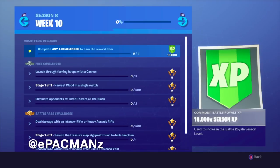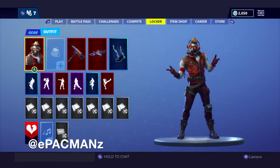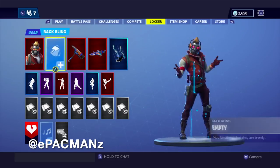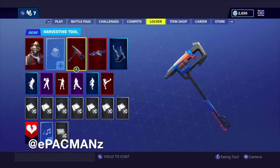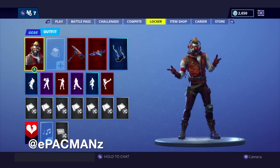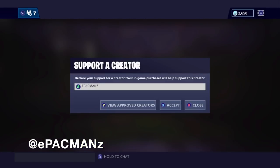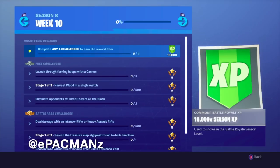Just before we get into the challenges, I do want to mention the item shop. I was able to get Star Lord, as you guys can see here. He's the second Avenger released — he's part of the Guardians of the Galaxy. I was able to get him, and I say second only to the one and only Black Widow. I got both of them using my support-a-creator code, so make sure you guys use that. Retype it in because it expires after 14 days — it's E-Pacmans, all capitalized. I'd really appreciate it guys.